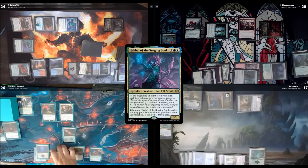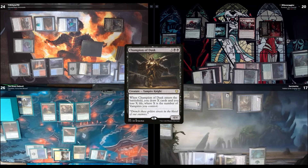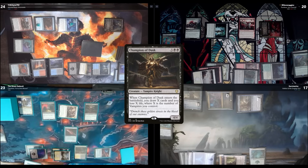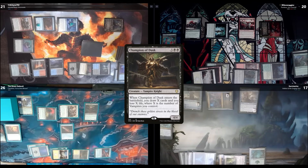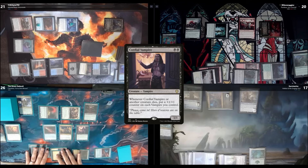I play a land and tap five to cast Champion of Dusk. Enters the battlefield — you draw X cards and lose X life where X is the number of vampires you control. I control three, so I lose 3 life and draw 3 cards. Spencer, you're open for business — I'm going to smack you with Redemption Choir, using it to return Martyr of Dusk to the battlefield. I take 3, and Redemption Choir has lifelink so I gain 3. I tap for white, sacrifice Martyr of Dusk for 3 black mana, cast Legion Lieutenant, and cast Cordial Vampire with the remaining mana. I'll pass.